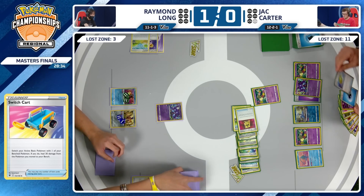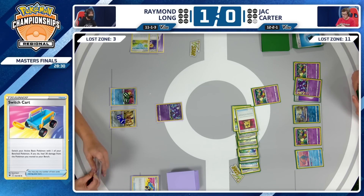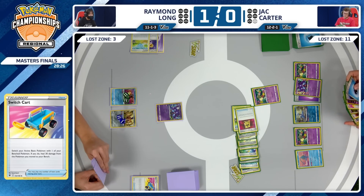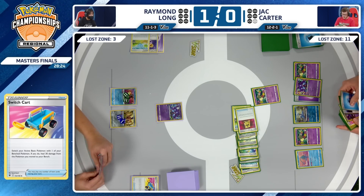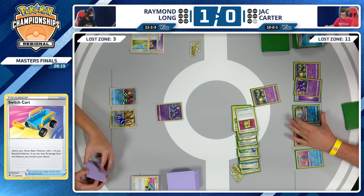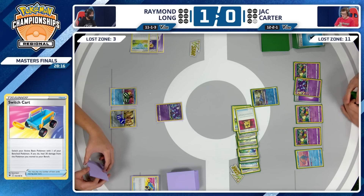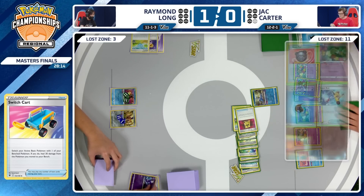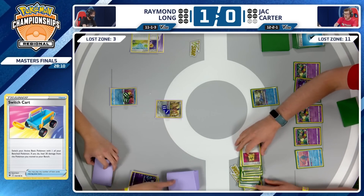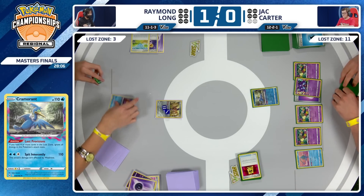$10,000 on the line between these players, as well as an auto invite into the World Championship at the end of the season. Jack Carter is getting one step closer. Jack Carter also says 'I'm not getting Roxanne' — retreating into the Cramorant and taking out that Sableye, going down to just two prize cards remaining. Let's see what Raymond Long can do.